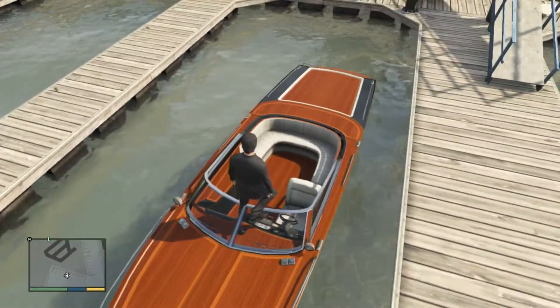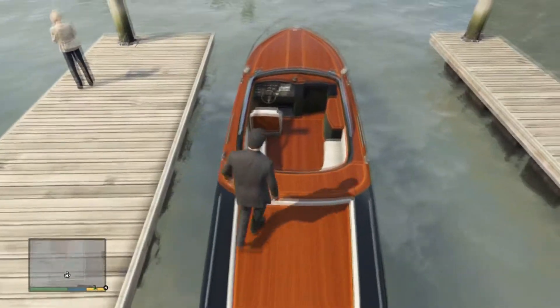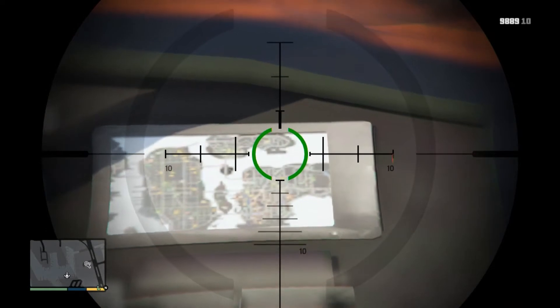So what you have to do is find a speedboat. It can be pretty much any speedboat — I think you can find them all around San Andreas. You jump on it, you don't get in it. You jump on it and then you can scope into like the radar kind of thing, or use your camera or something like that, and then you can actually see a map of GTA 4.